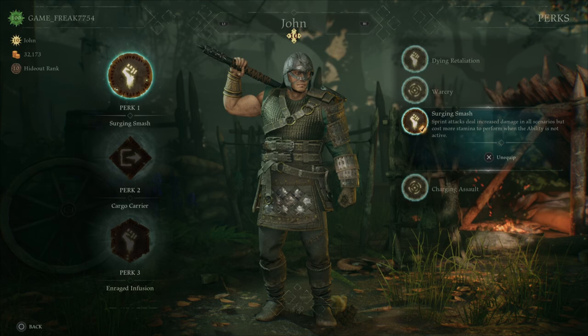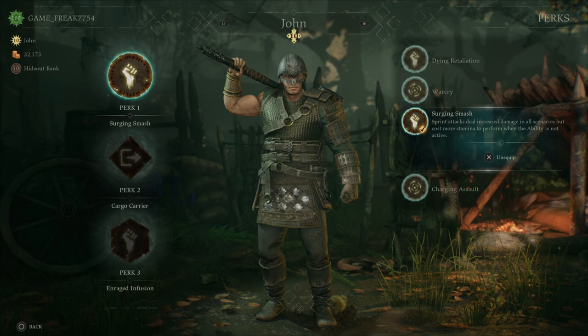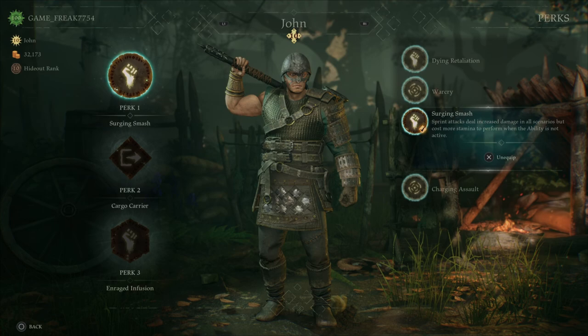Tip number 1: we're going to talk about Surging Smash. This is a level 7 perk. You're going to want to grind your Jon to get this perk because it is the one-shot Jon perk. This will allow you to sprint to your enemies and attack them with your heavy attack. This will allow you to kill them, or if not, it will stun them for a little bit, and then you can swing your light attacks. I would highly recommend trying to grind Jon out for just this perk.